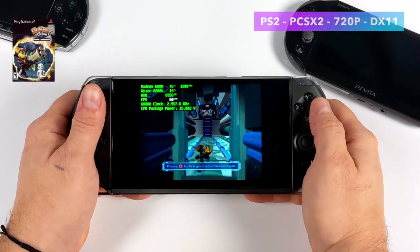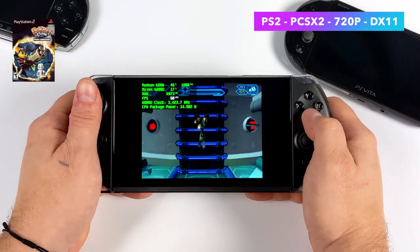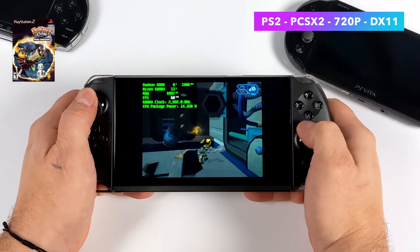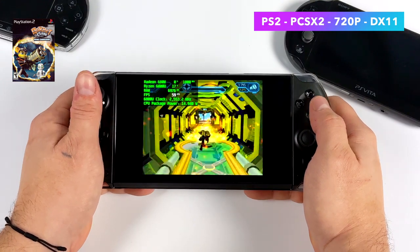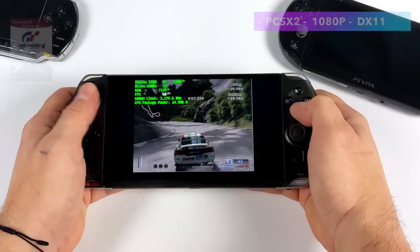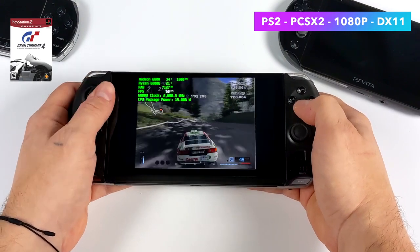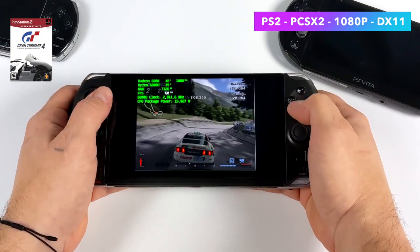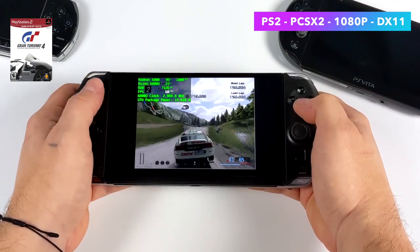Given the form factor and look of the Win 4 we had to test out a lot of PlayStation. It's really giving off that PSP vibe, and PS2 games run amazing on the 6800U. Here's Ratchet and Clank with the DirectX 11 back end — you could also use the Vulkan back end on the nightly build, but I've always had really good luck with DirectX 11. To keep it under 15 watts with Ratchet and Clank, 720p is the sweet spot. Moving to Gran Turismo 4, we can do 15 watts even at 1080p and it looks great on this display. This definitely makes for a really awesome portable PS2 system.